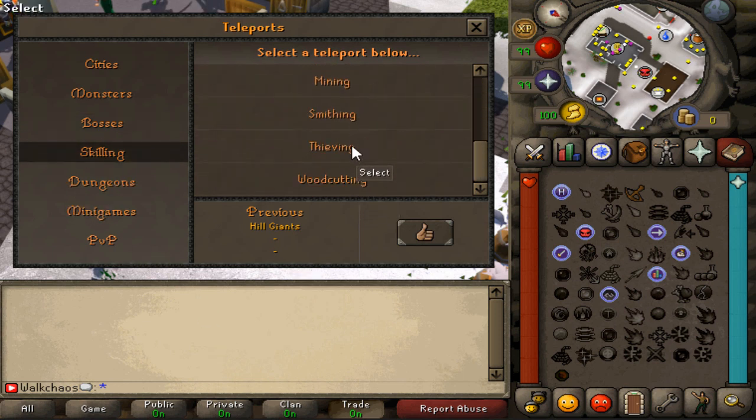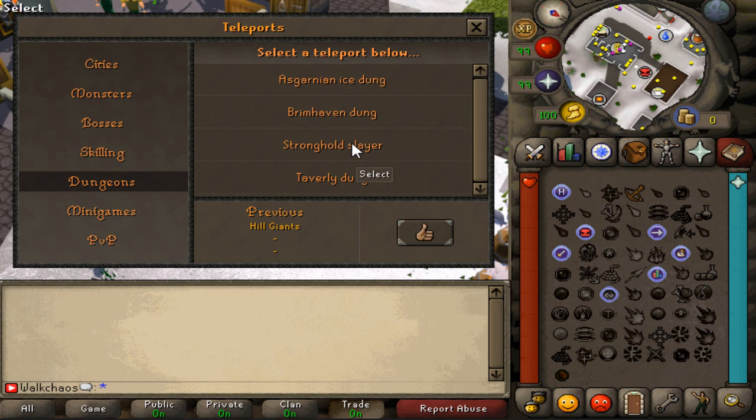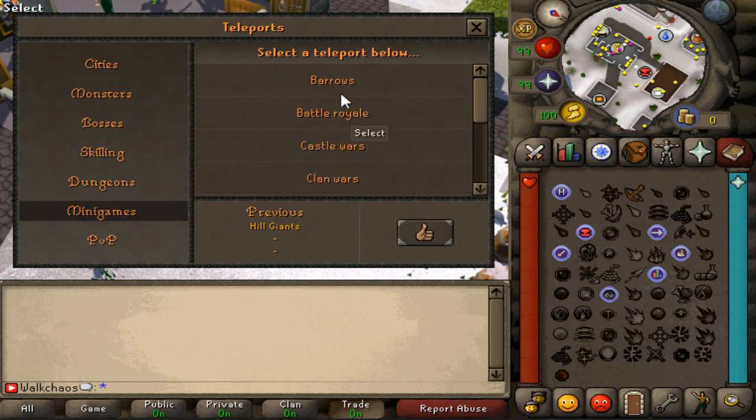For skilling, you can teleport to whichever skill you want — pretty straightforward. Under dungeons you can find slayer NPCs. The minigames section includes Barrows, and oh my god — Battle Royale! That's pretty interesting; that could be really cool content for a stream with the gang.